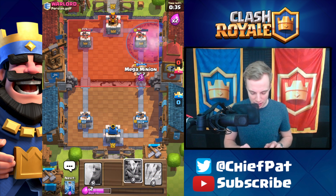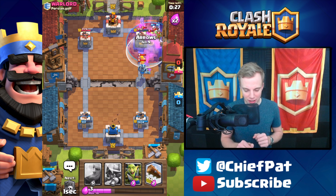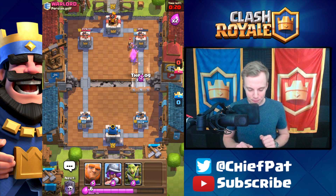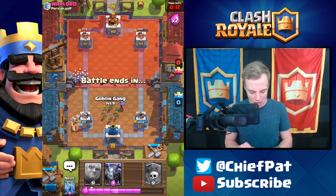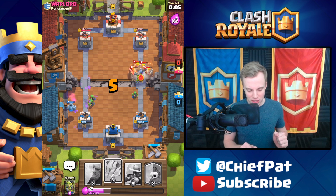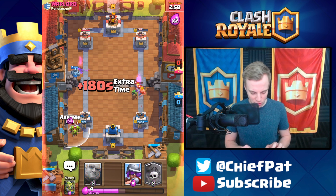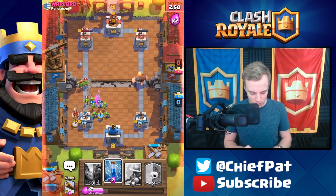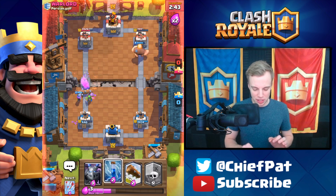Giant's going to lock on. He's got his Barbarians doing work — I'm going to Zap the Barbarians just to save a little bit of time for my Skeletons to start dominating. I've got Arrows to clean up everything he has over here. His Tower's down to only 394 HP. Mega Minion's not going to be able to finish it, so I'll drop that right there. Only 15 seconds left on the clock — here goes absolutely everything he has. I've got my Log to help out, and eventually my Giant is going to reach the tower and smack it down.